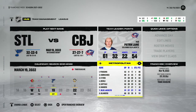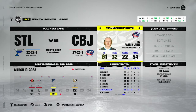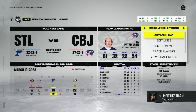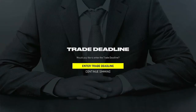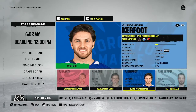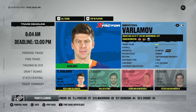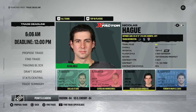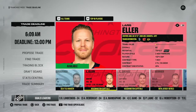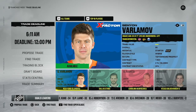Here we are the day before the trade deadline. We got way worse - record of 27-27-7, 61 points, second last in our division. Laine leads us with 54 points in 61 games - 32 goals, 22 assists. We're going to enter the trade deadline as a conservative seller. No one on the Jackets is officially on the block. Available players around the league include Varlamov, Tyler Seguin, Ranta, Haag, Kerfoot, Grubauer, Eller, Bernier, and Paul Stastny.